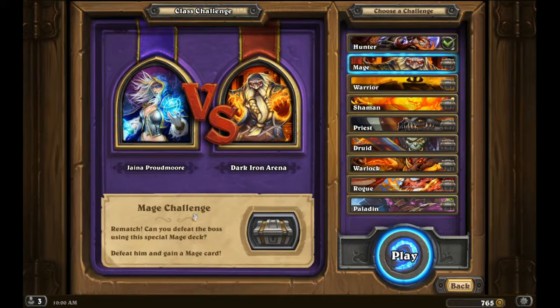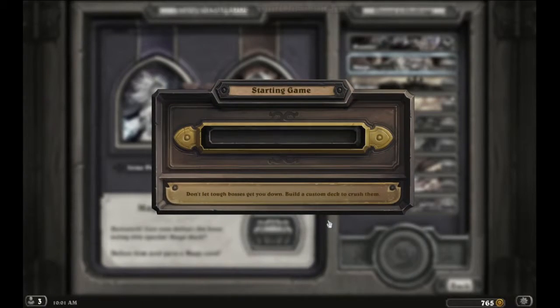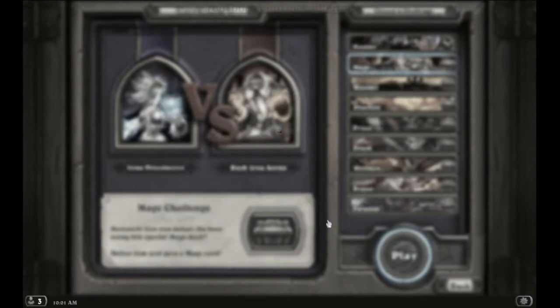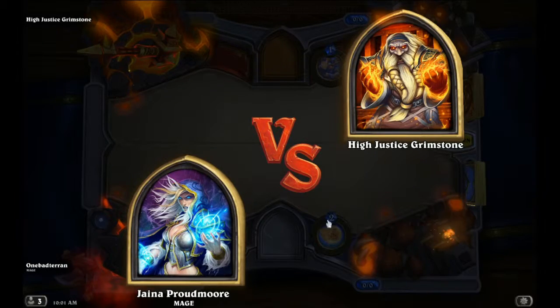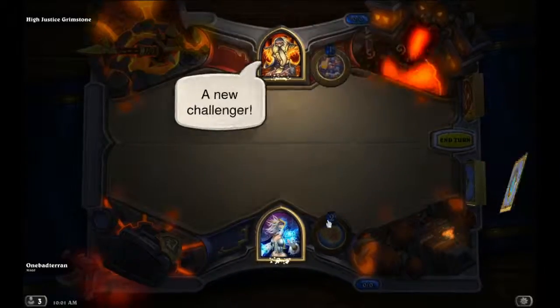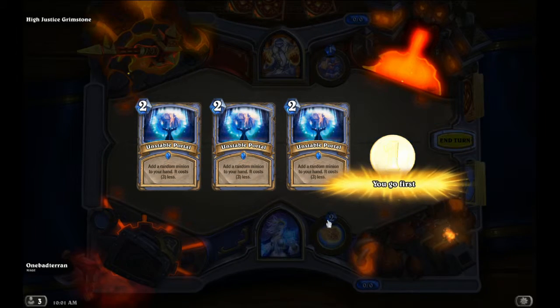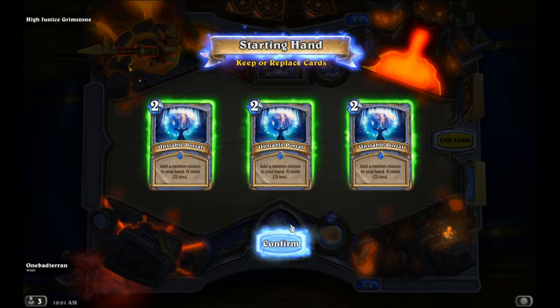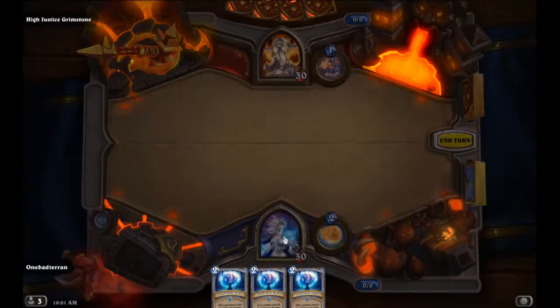Hello, welcome to the Mage Challenge! Can you defeat the boss using this special Mage deck? Dragon's Breath deals damage costing one less for each minion that died this turn. All right, we're going to the Dark Iron Arena — we've been there before. Hi Justice Grimstone. I guess we'll keep Unstable Portal, that's interesting.